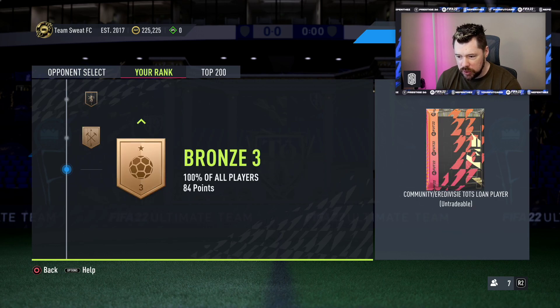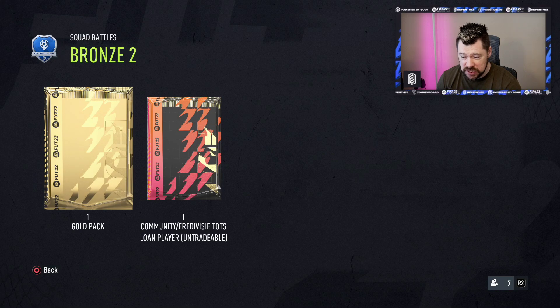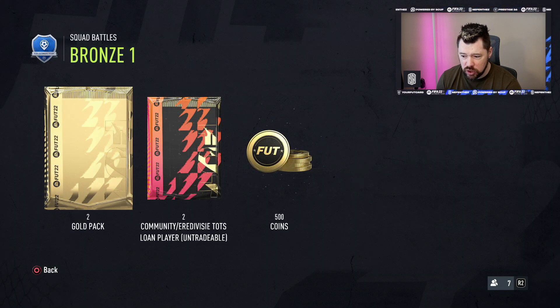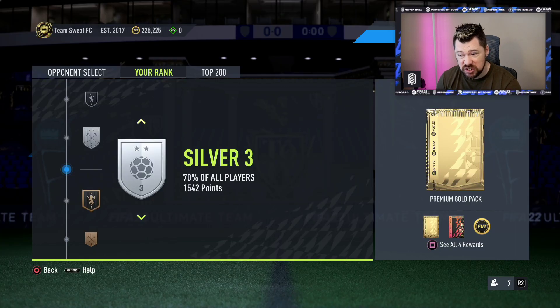So we will start at the bottom. Bronze 3 is a Community slash Eredivisie Team of the Season loan player. I don't even mind that because just for playing you get that, and you can use that in friendlies forever. Community Team of the Season or Eredivisie loan player for Bronze 2 and a gold pack. Two gold packs and two loan players for Bronze 1 — that's not bad.